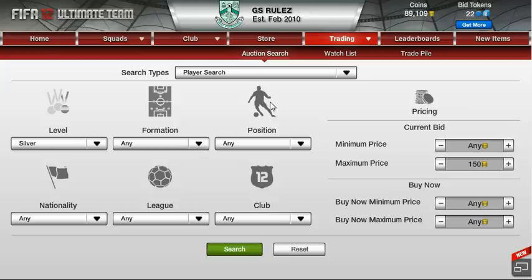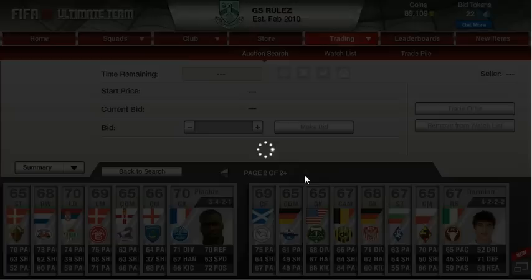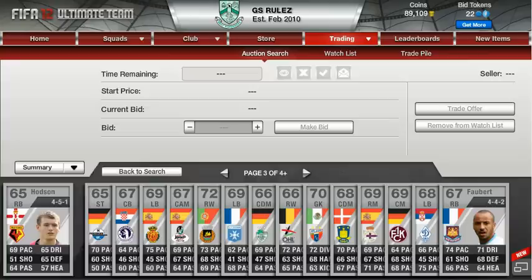Now let's move on to the first technique. The first technique consists of silver players. You make the maximum price 150, level silver, then you search. Because I am doing this at a very late time I might not be able to find very good players, but trust me this technique works perfectly. You keep scrolling until you find a player. It doesn't have to be shiny.